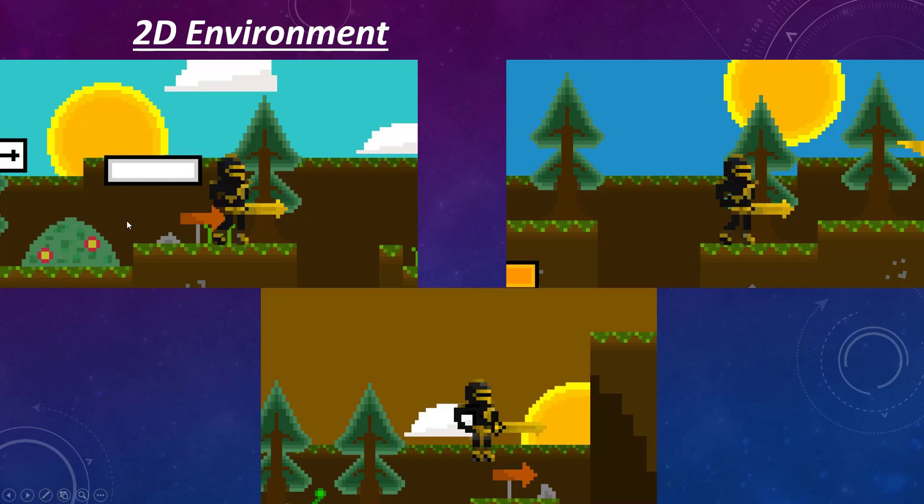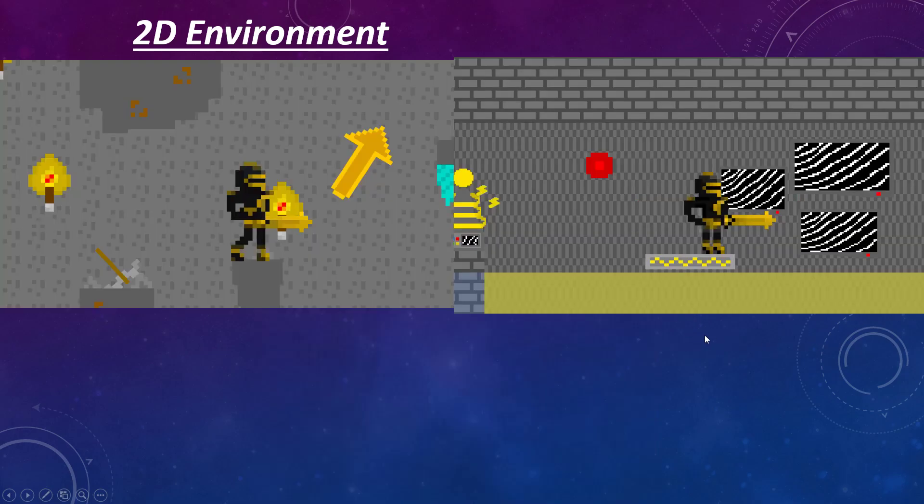For the environment, what I decided to do for the first level was make it kind of like a day-night cycle. I've also made the level quite open so people can run as fast as they like without falling that much, which is something I wanted to do. And then on the contrast, we have some levels that are quite slow-paced so people don't just rush in — they'll have to take their time.